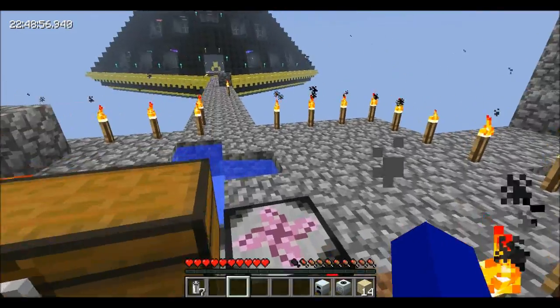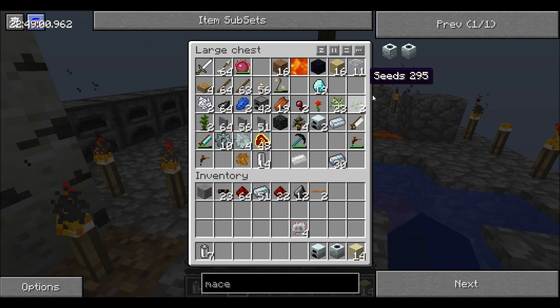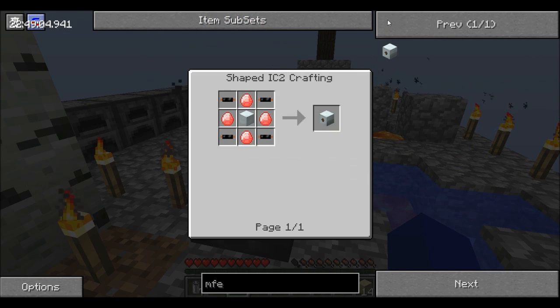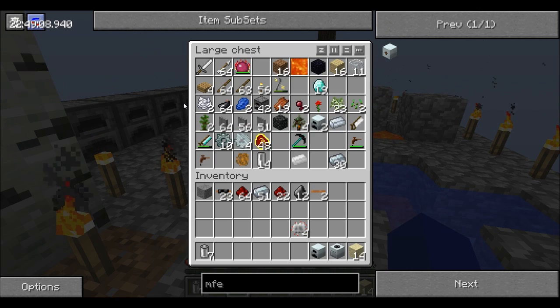Generator here, and let's make an MFE first. I kind of want to just make an MFE because I think I can. MFE. Energy crystals — that's four diamonds.